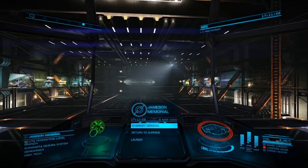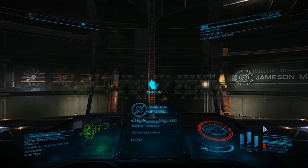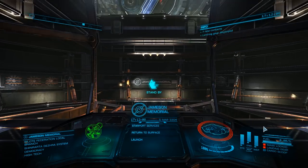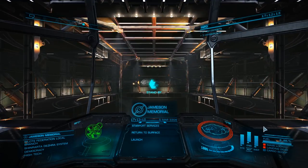There are two loadouts in the description below. The first does not require engineering, with a laden jump range of 12 light years at a cost of 106 million. The second is my fully engineered build with a laden range of 16 and prismatic shields, safe for trading in open.